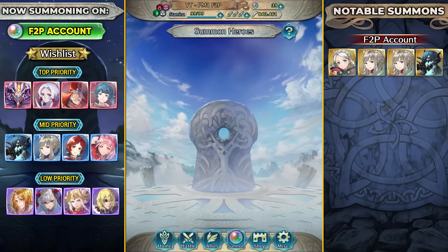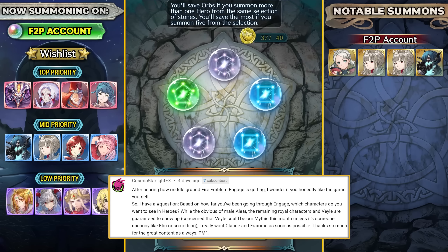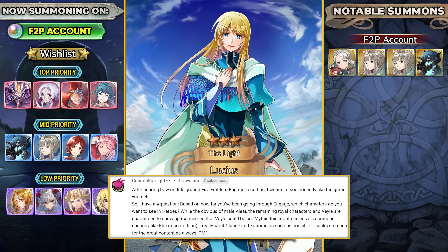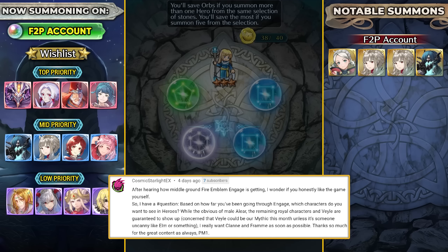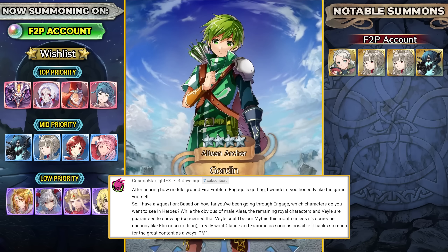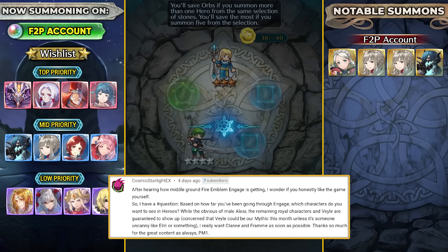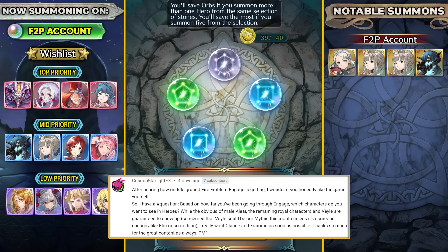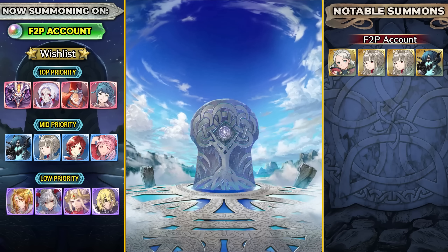The next question is asking: after hearing how middle ground Fire Emblem Engage is getting, I wonder if you honestly like the game yourself. I'm not sure what you mean about middle ground - do you mean like middling reviews? Because honestly I don't trust the reviews at this point because the game is so fun mechanically. Based on how far you are in Engage, which characters do you want to see in Heroes? While the obvious ones like Mele, the remaining Royals, and Veil are guaranteed to show up - concerned that Veil could be our Mythic this month unless it's someone like Elm. Don't worry, Veil definitely didn't show up. I really want Clan and Fram as soon as possible.